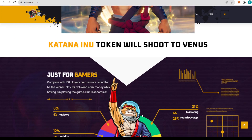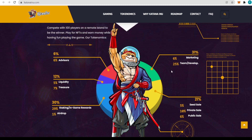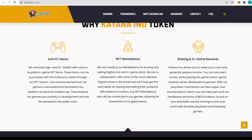The Katana Inu token is built for gamers: compete with 100 players on a remote island to be the winner, play for NFTs, and earn money while having fun. Here are the tokenomics: 29% goes to staking and in-game rewards, 1% to airdrop — totaling 30%. Another 31% is split as 25% for team and development and 6% for marketing. The remaining 21% is split into 5% seed sale, 10% private sale, and 6% public sale. 6% goes to advisors, 5% to liquidity, and 7% to the treasury.